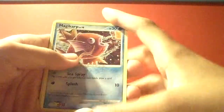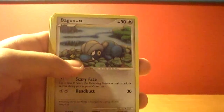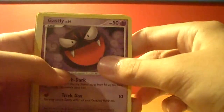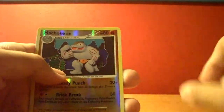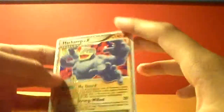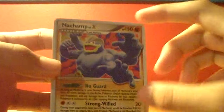Okay, so we have Magikarp, Trico, Bagon, Potion, Ghastly, Energy Link, Machoke, Magniton, Reverse Machoke, and a Machamp Level X. Wow, that's awesome! Awesome Sauce, Alex.